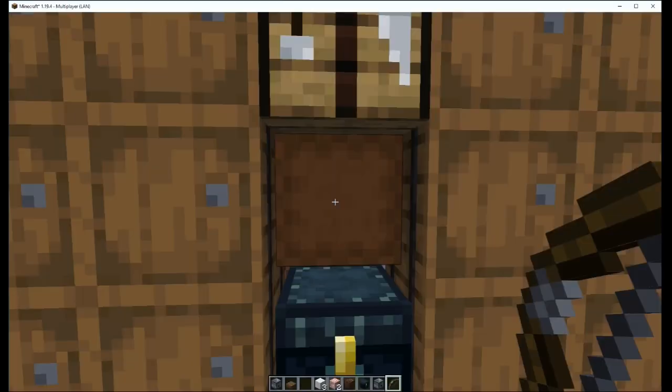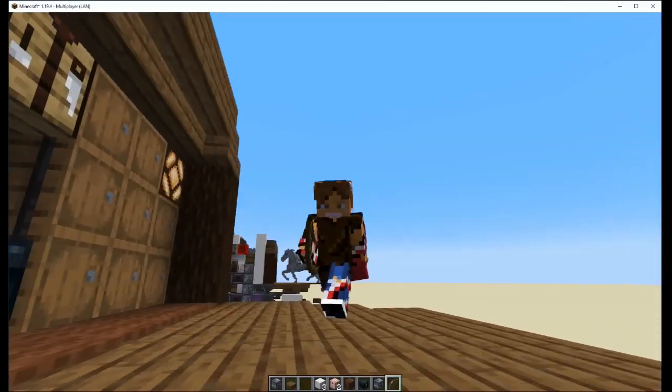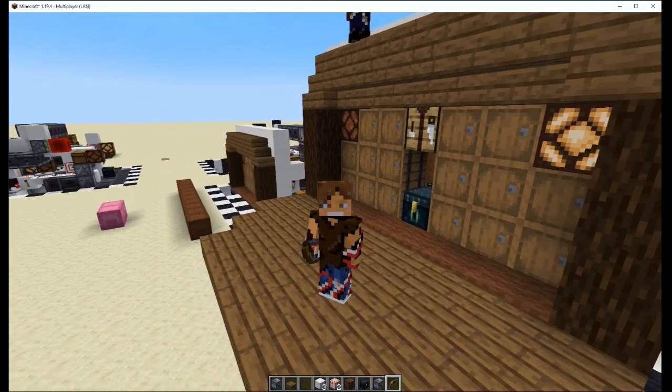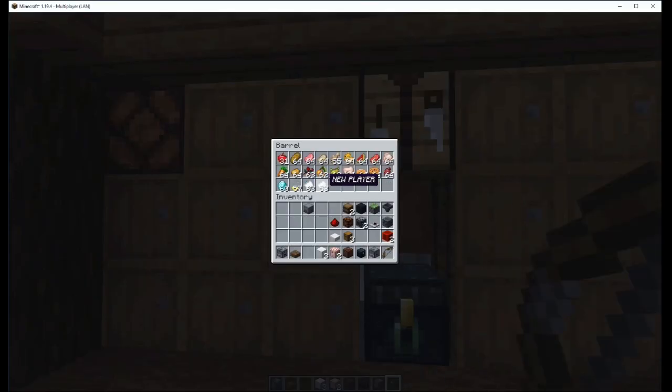But this is the non-stackable items feature. It also has this other little feature: say you had some new players come in your world and you didn't want to stop what you were doing to go give them some stuff — well, we can fix that too.